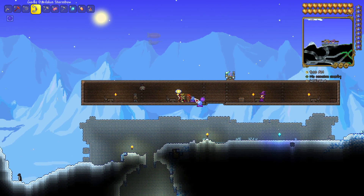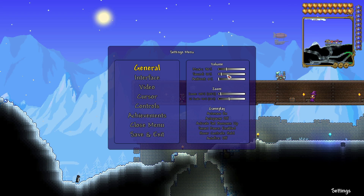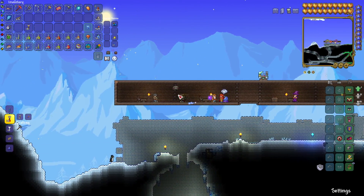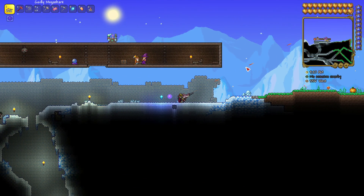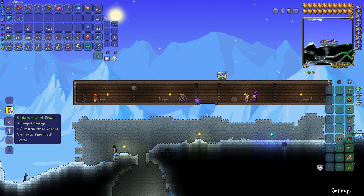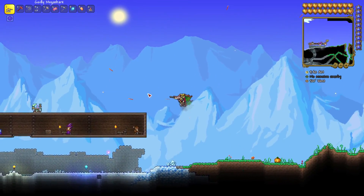Now we're going to do the endless musket pouch — this is the more important one of the two in my opinion. So first, 4,000 musket balls. I'm just going to turn the volume down a tad, because holding right-click on musket balls can be quite loud. After we get the musket balls, we're going to put them into the endless musket pouch via the crystal ball. Before we do, I'll double check and show you that the number goes down when I use musket balls on the Megashark. As you can see, the number is slowly going down. But if I make the endless musket pouch and equip it in my ammo section, I no longer use ammo.